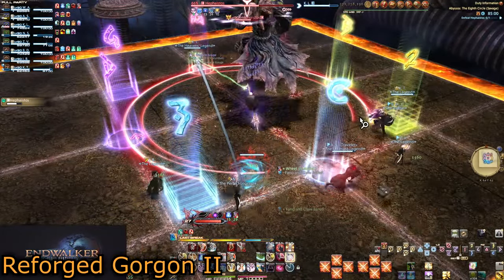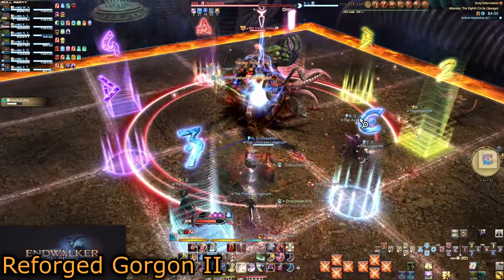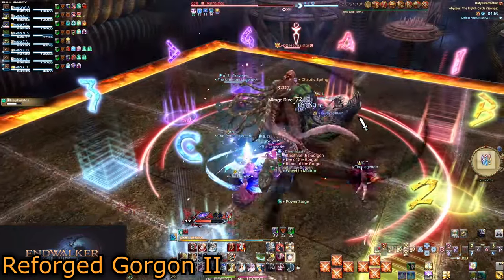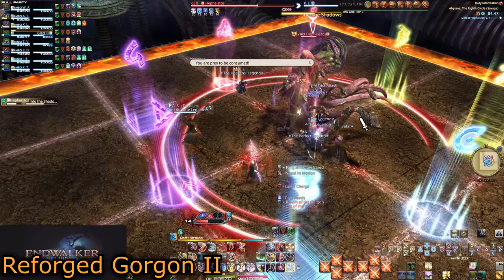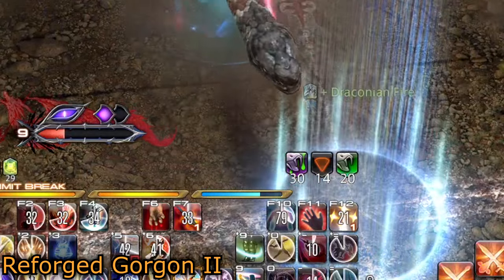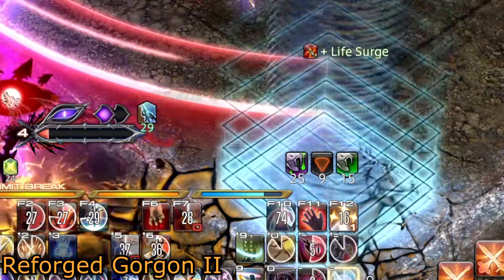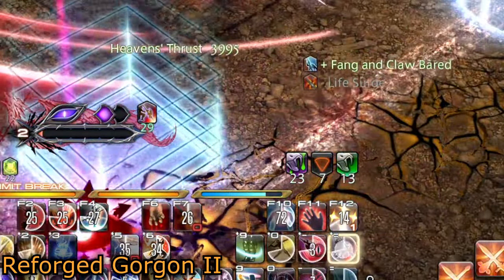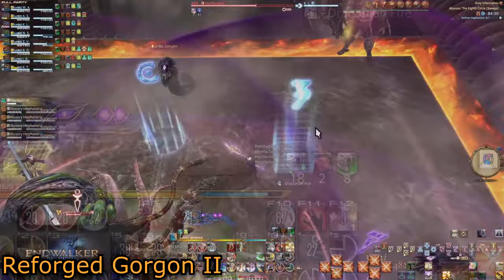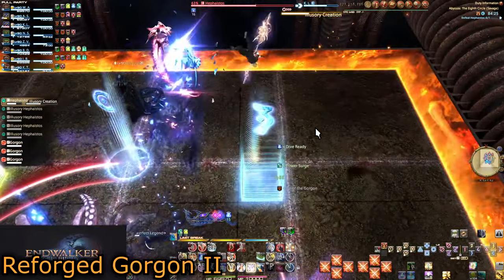Gorgon again — same as before, stay outside his hitbox to avoid the intro kick. Gorgomantea is much upgraded this time: everyone gets an Eye and a Blood, plus two more mechanics. Just like the first Gorgon, there is a role-based order. Look at your timers — your shorter timer is the mechanic you do first. If you were Eye of the Gorgon first as a DPS, all DPS have Eye first and Blood second. All Blood of the Gorgon debuffs this time are not used in the normal way.